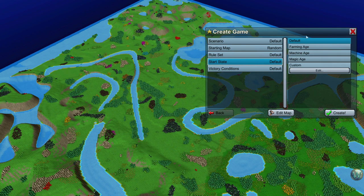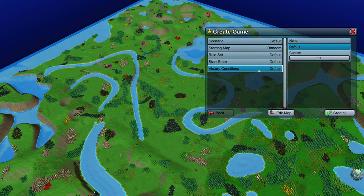The start state allows you to pick the age you want to start the game in, or you can customize that. The victory conditions allow you to build custom victory conditions for the game you want to play. So by using these three things — rule set, start state, and victory conditions — this is how those campaign scenarios are made. If you haven't played the campaigns, you should, to see how the game is developed and how it all works together.